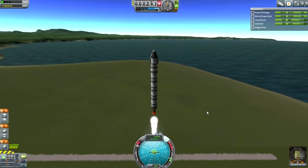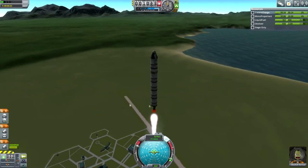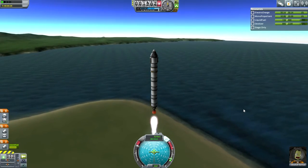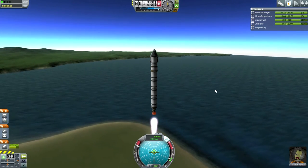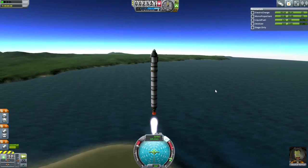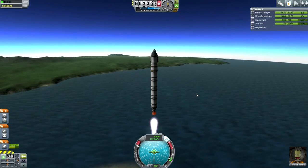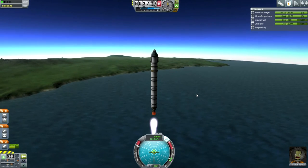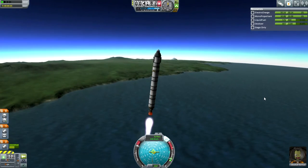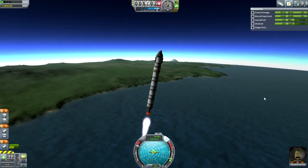The atmosphere of Kerbin is a little weird — it's very thick and very large considering the size of Kerbin, and drag is calculated in a peculiar way. A normal rocket would not take the trajectory we're using. Our goal is to get well above the thicker part of the atmosphere first, and then sort of turn toward our target. That wouldn't be necessary on Earth with this thrust-to-weight ratio.